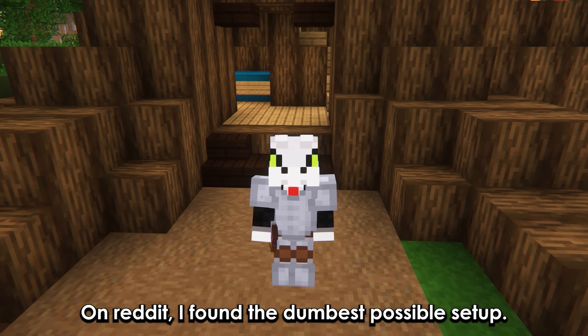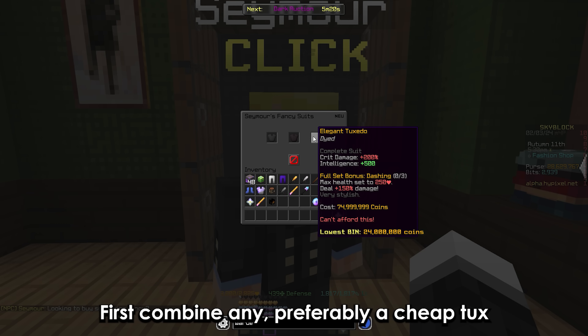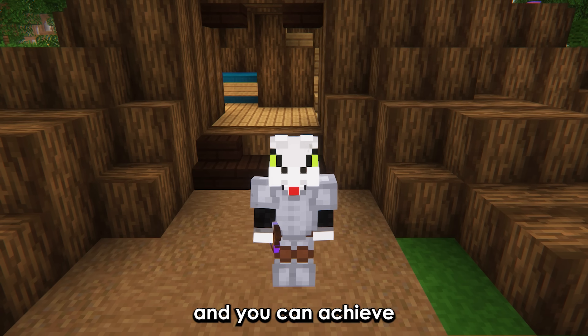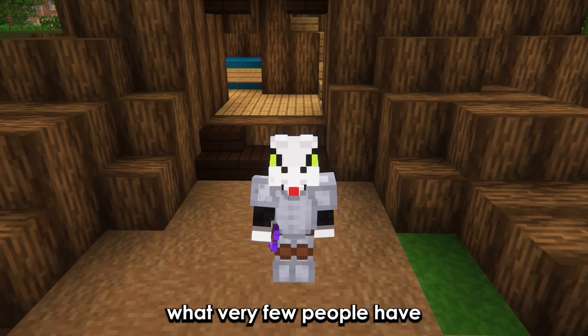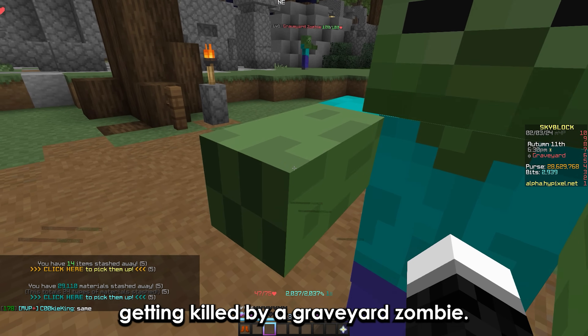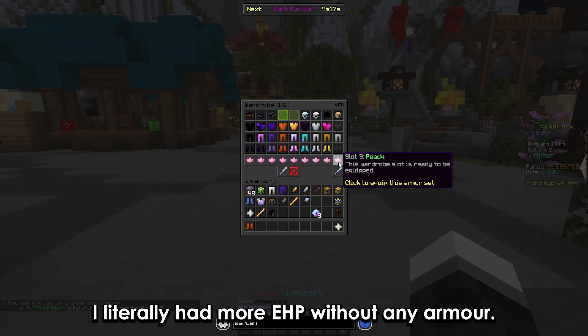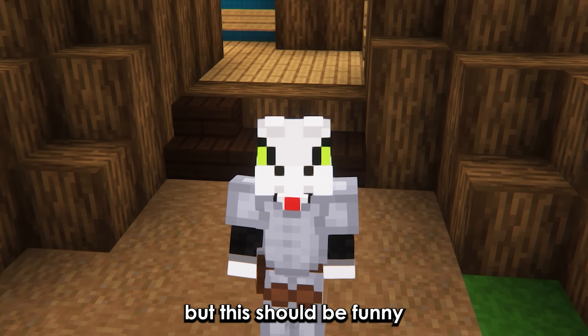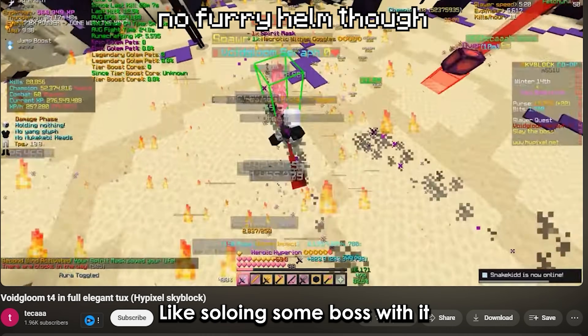On Reddit I found the dumbest possible setup. Basically, combine any cheap tux and a master helmet and you can achieve what very few people have — getting killed by a graveyard zombie. You literally have more EHP without any armor. I don't know if anyone has tried it but this should be funny, like soloing some boss with it.